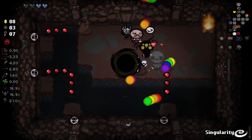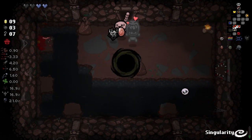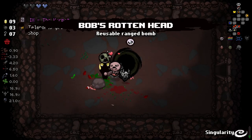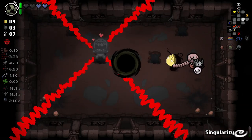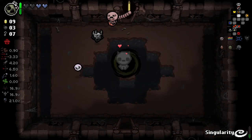We got some good stuff — some nice accompanying little fellas to join us on our journey. A prideful journey. And we get a Bob's Rotten Head too. I'll use the Hermit card, because the Hermit card does give us a charge even if it's just a teleport. I'm hoping we get some cards coming up here that give us some statistical increases.